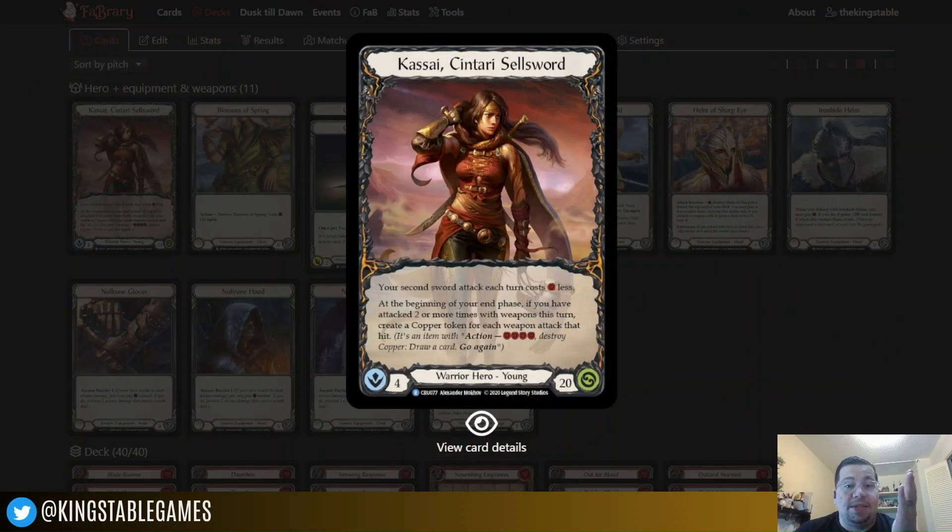So, Kasai, Centauri Sellsword. As a joke, my personal Kasai deck in my Fabrary account is called 'She Sells Sellswords by the Seashore,' which is why I got tongue-tied there a second ago, because I'm used to saying that instead of just saying Centauri Sellsword. So let's take a look at this deck.